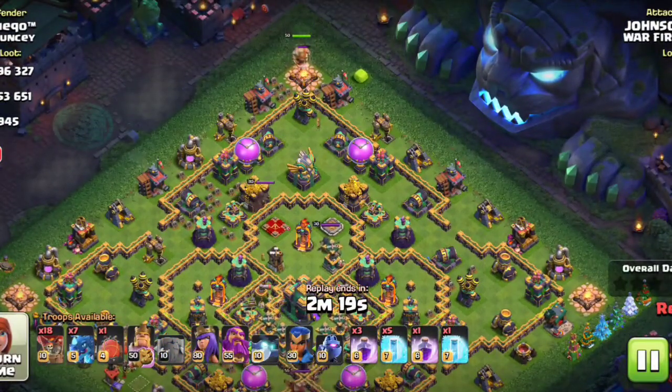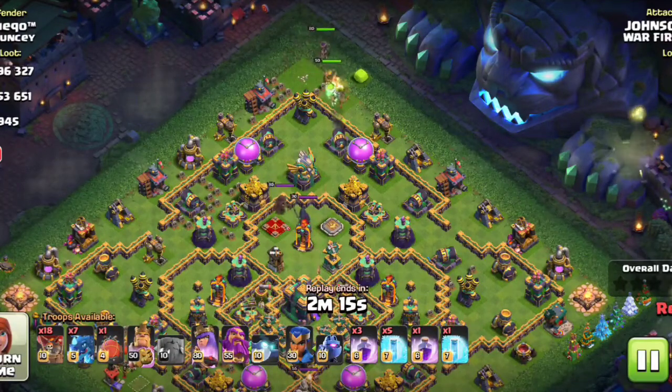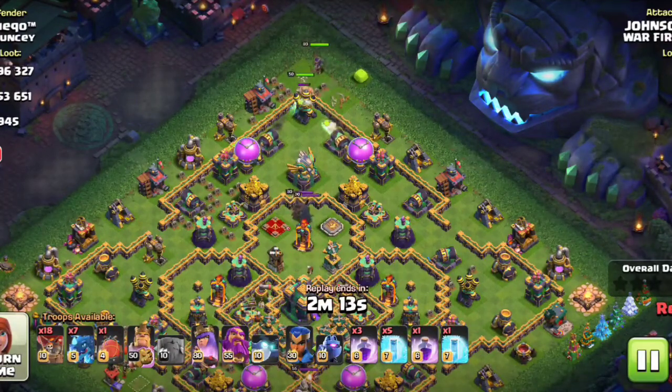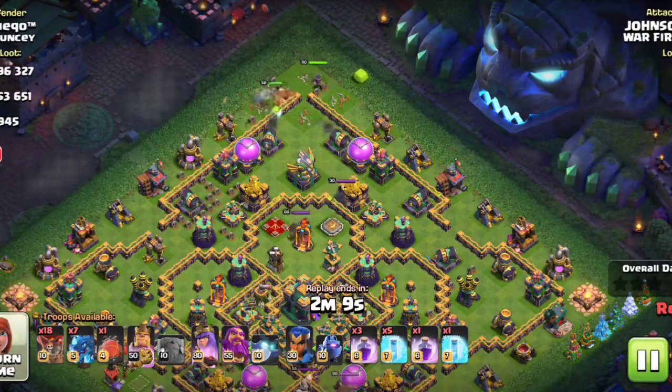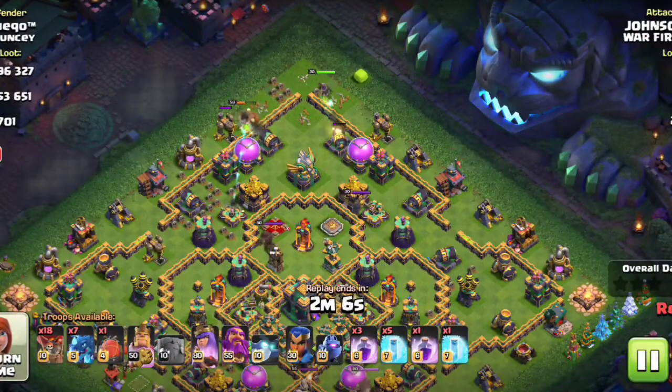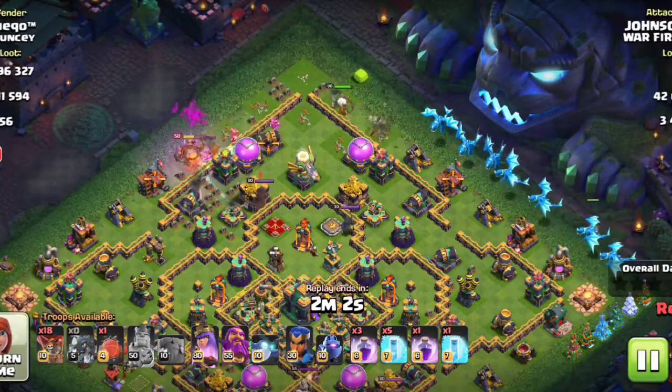I have deployed my King along with the Queen in the 12 o'clock position to make a funnel. It's going well — one of the air defenses along with the cannon has been nicely funneled. The main thing is the Queen entered into the Eagle Artillery compartment.